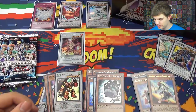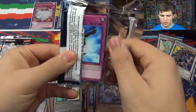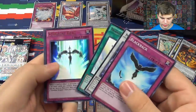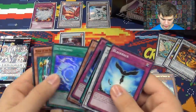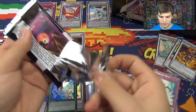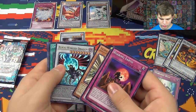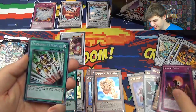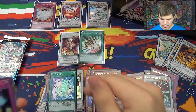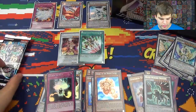Kogarashi the Wanderer. Next pack — Blackback, Red Dragon Archfiend. Nordic Relic, Starlight Road, Nordic Alfar, De-Synchro — not bad. Junk Defender. Revival of the Immortals, Level Eater, Black Winged Dragon, and a Secret Rare Emergency Teleporter — that's not bad, that is a good card. Chaos Infinity — sleeve up that bad boy. Junk Defender, Avenging Knight Parshath. Two packs left, you guys.